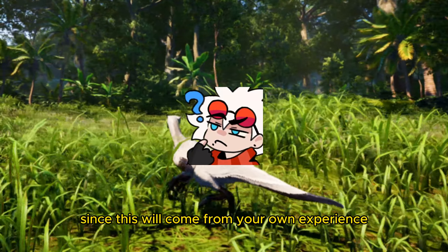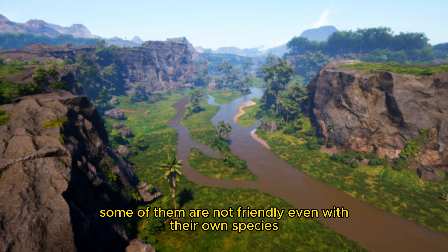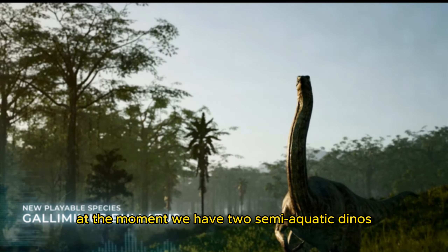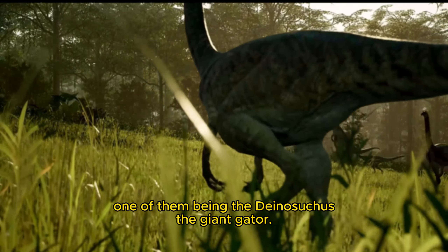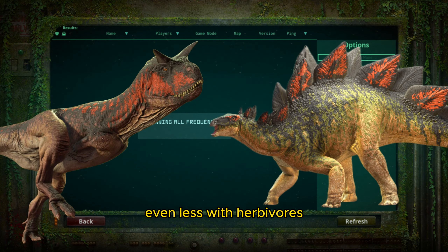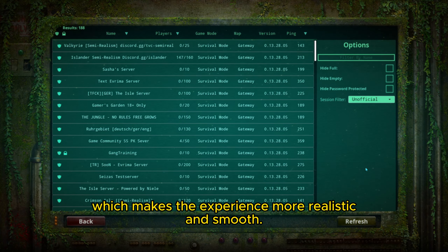Here are some survival tips. Always stay alert when encountering another player — some of them are not friendly even with their own species. As a new player, it is recommended that you play in a group, so call your friends to help. Be very careful where you drink water, as there are semi-aquatic dinosaurs like the Deinosuchus, the giant gator. The official servers have no rules, but most people understand that carnivores should not mix with herbivores — this is called a mix pack. If you prefer, you can play on unofficial servers which have rules that make the experience more realistic and smooth.